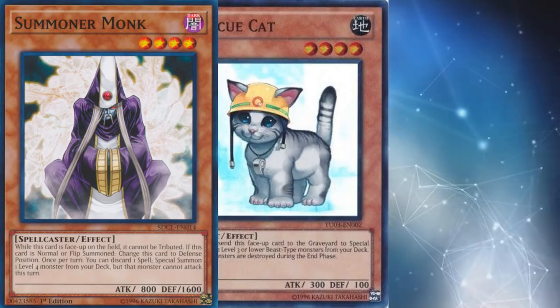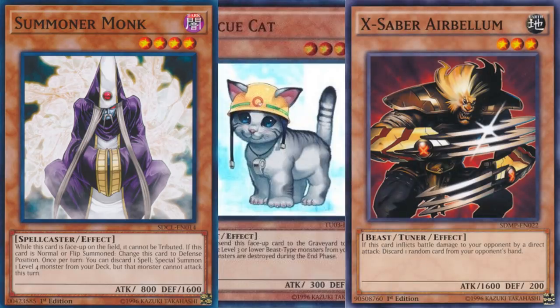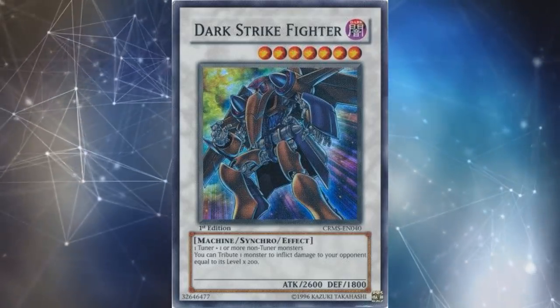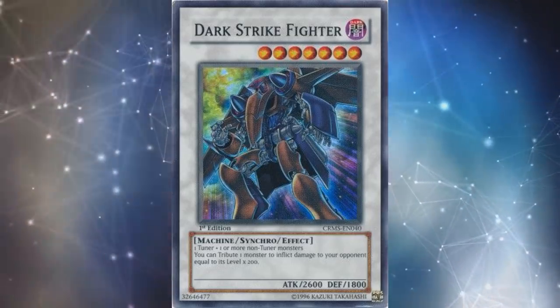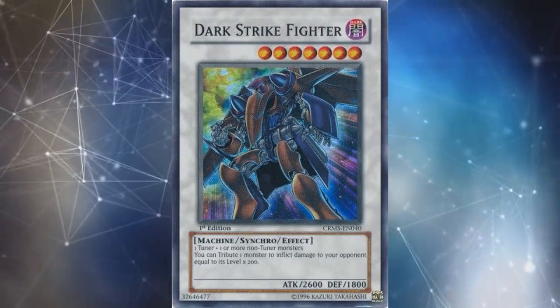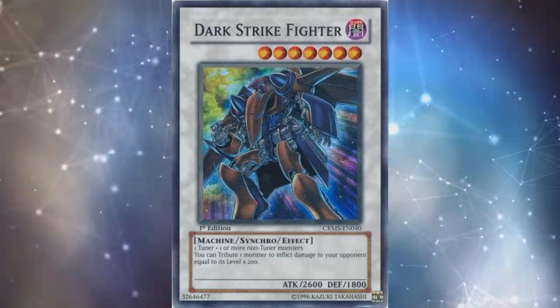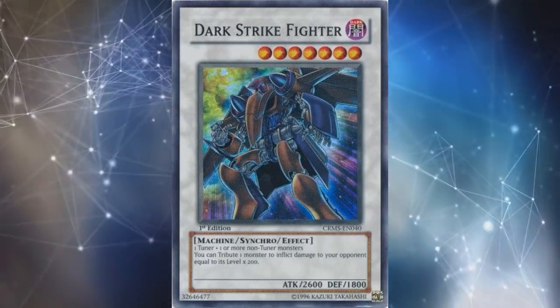In 2009, there were crazy Synchro combos going around. Any time you had Summoner Monk and a spell card and your opponent didn't have any monsters, you just had game. You'd use Summoner Monk for a second copy of Summoner Monk, use that to grab Rescue Cat, send it to the graveyard to summon two copies of X-Saber Airbellum, then use two level four non-tuners and two level three tuners to summon two Dark Strike Fighters — attacking directly and tributing themselves for exactly 8000 damage. This caused many of those cards to be hit on the Forbidden and Limited list, including Rescue Cat and Dark Strike Fighter itself.